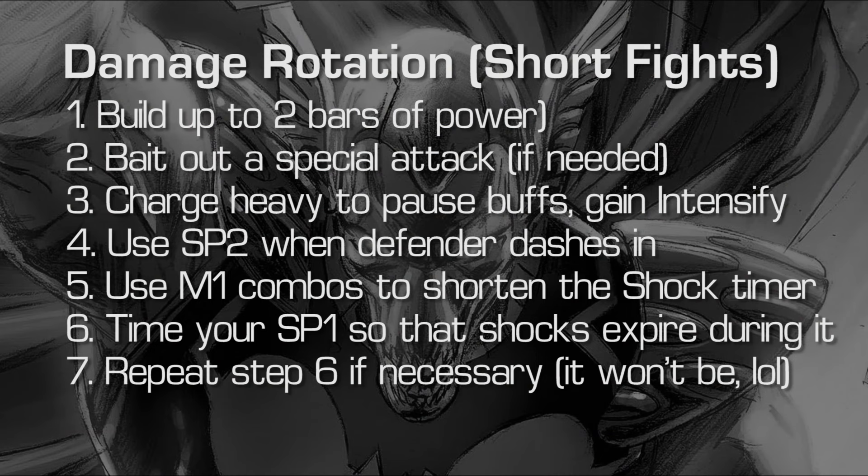Quick review of the short fight rotation: build to between 2 and 3 bars of power. Bait out a special attack, then charge your heavy to pause your buffs and gain intensify buffs. The opponent starts with an intimidate passive so they hold block, then once you hit the cap on intensify buffs they dash in - use your special 2 to intercept. Then use combos starting with a medium attack to shorten the shock timer, and time your special 1 so the shocks expire during the animation for that 200% burst increase. Repeat if necessary, but in most short fights it won't be.